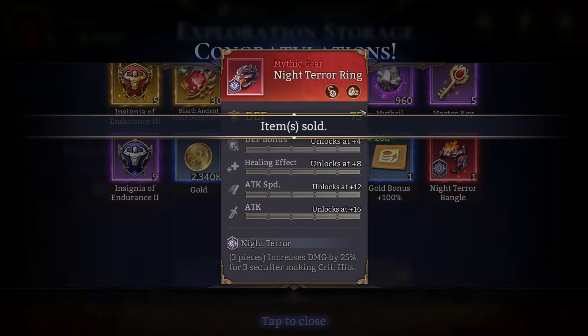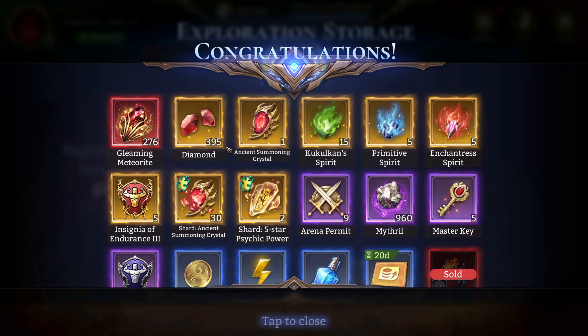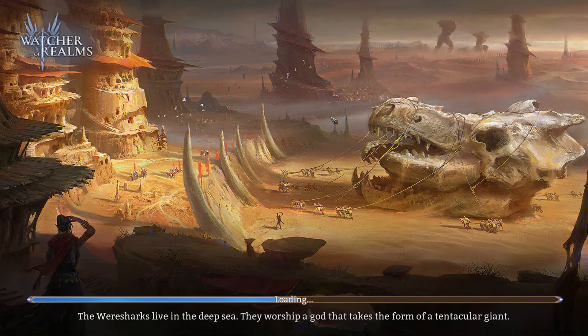Let's sell the rest of the gear. It was last week that we got that crazy amount of enchants. I was also at arena permits, which is nice. Use your ancient crystals and just hit right out here.